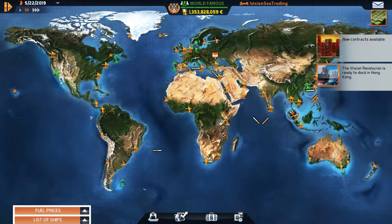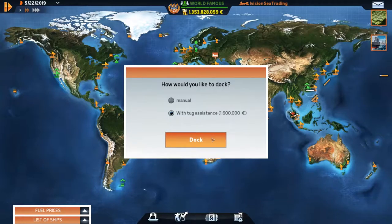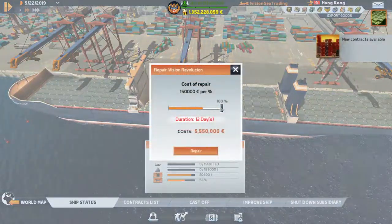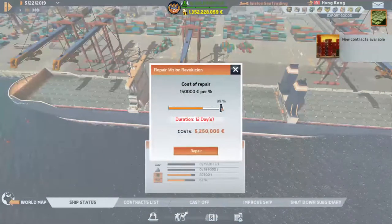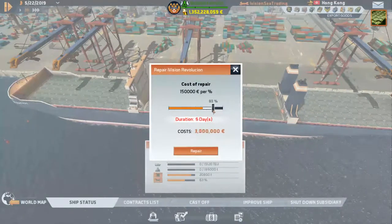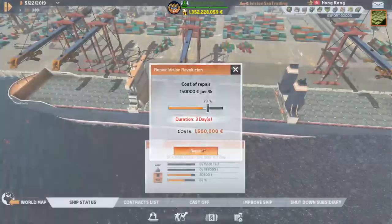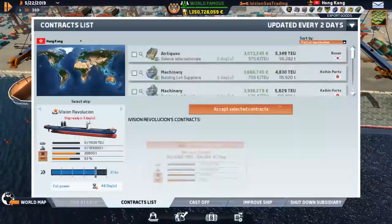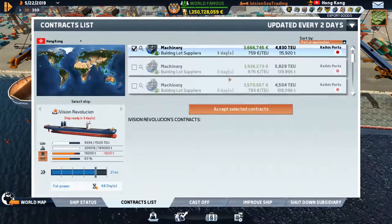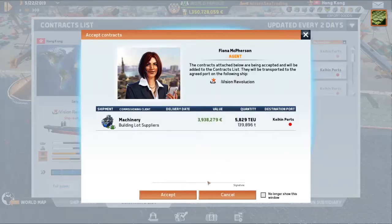We want to go to Manila first, then Johari, then AmberLee — that's the route she's taking. Very valuable sail. The Revolution is now ready to dock in Hong Kong — we're gonna let her dock by herself. 108,000 — we're gonna repair her three days at a time, every time we come into port.